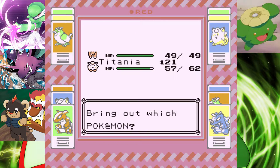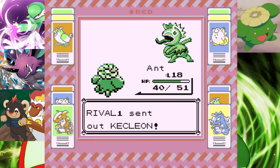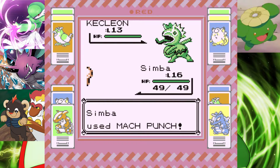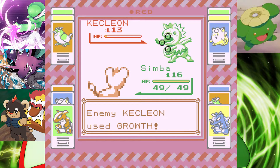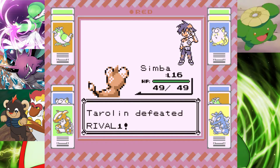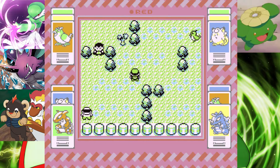Kecleon — I kind of want to switch Simba in. Mach Punch! Hit Mach Punch. Gonna put another Mach Punch. Forgot Simba had Mach Punch. Not bad. The two new Mons just putting in absolute work.